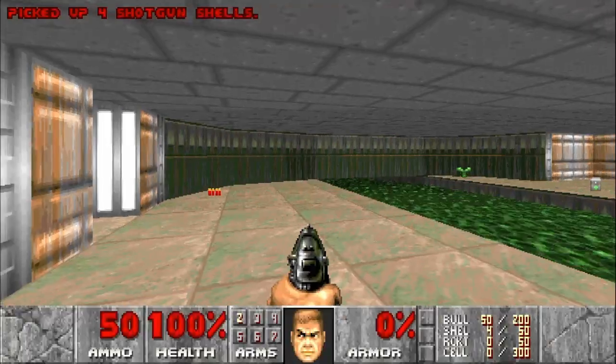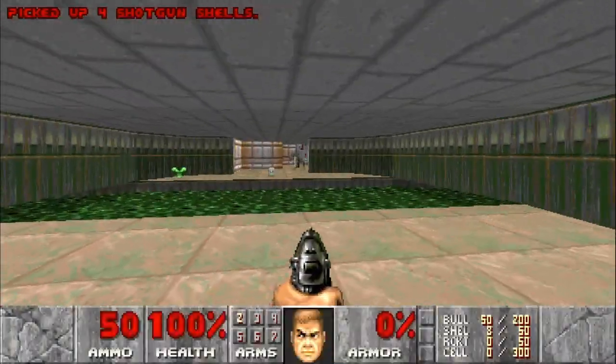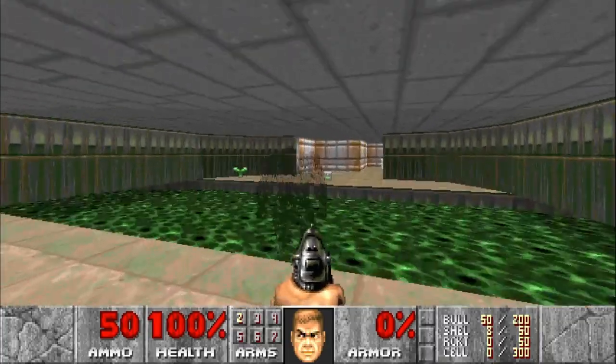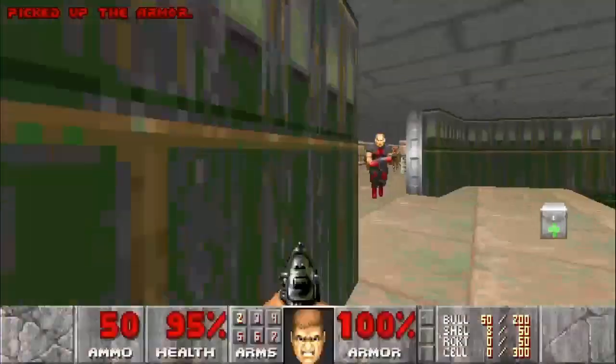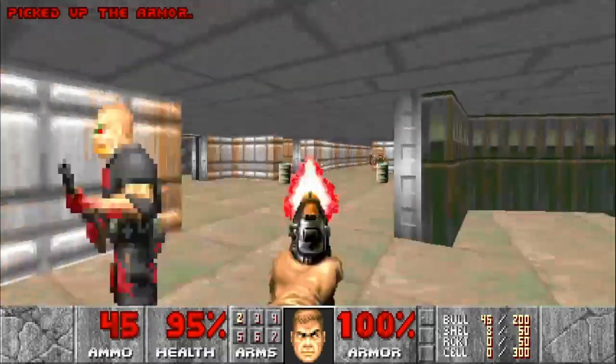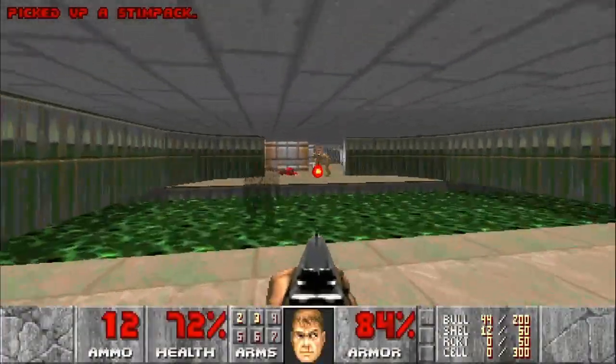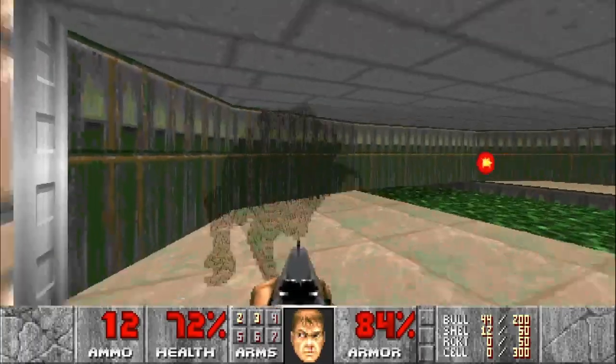This map is hard to get a good foothold in early, mainly because of the amount of imps and specters they throw at you. So let this one come all the way up and get the armor and the shotgun as fast as possible. And now we want to try and create as much infighting as possible.